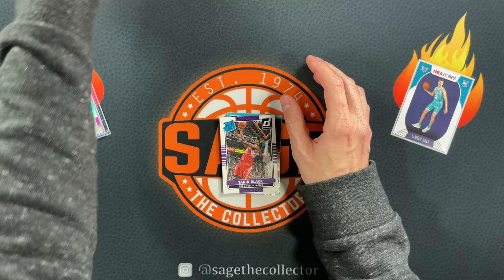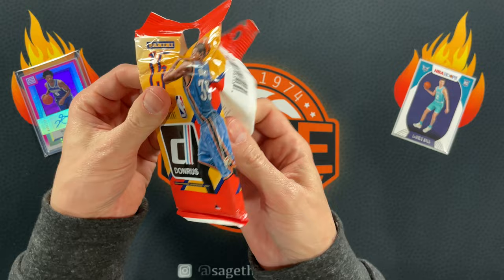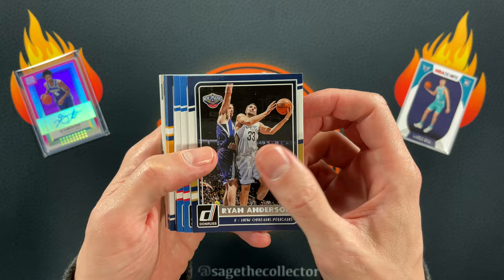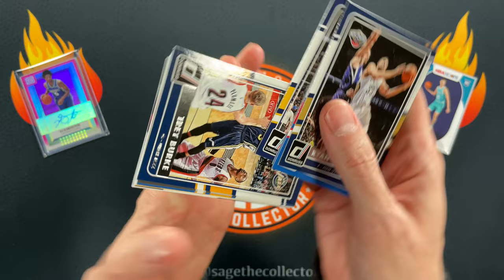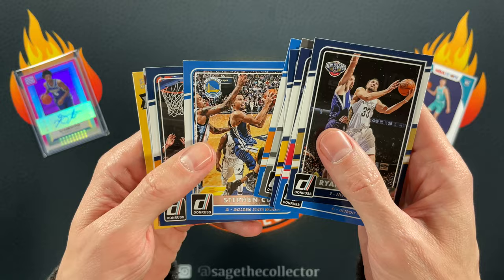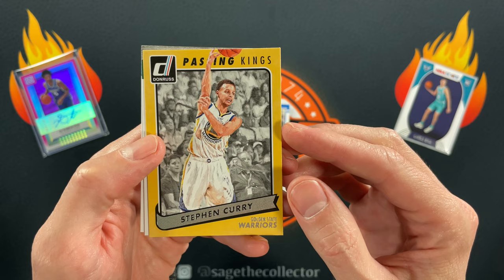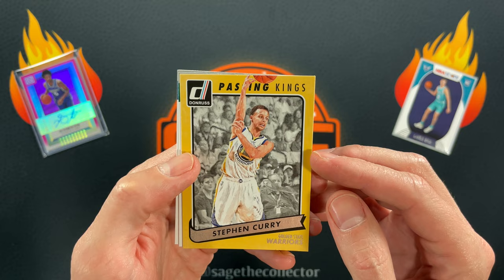On to 2015 Donruss. Last time we hit a Christian Wood rookie with a dinged corner, hopefully we can pull the base. Ryan Anderson, Reggie Jackson, Jody Meeks, Paul George, Danny Granger, and there's a Steph! Derek Favors, a Patrick Ewing Elite, and a Passing Kings — love this card — Steph Curry doing some crazy over-the-head pass. Nice.